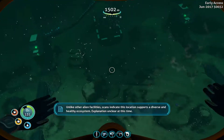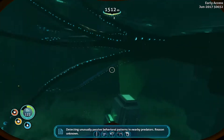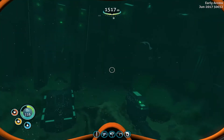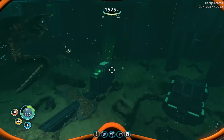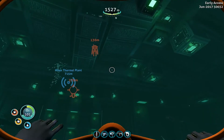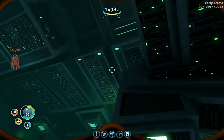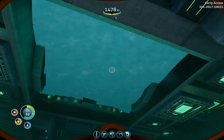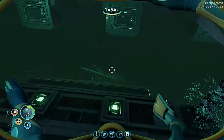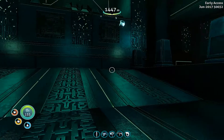Here's the habitat scan: unlike other alien facilities, this location supports a diverse and healthy ecosystem — explanation unclear. They were detecting unusually passive behavioral patterns in nearby predators, reason unknown. So these stalkers and things won't attack me either? Well, ain't that cozy. I should probably bring my Prawn suit down here. I have a Prawn suit that could just sink to the bottom, though getting back up I'll need my grappling arm.